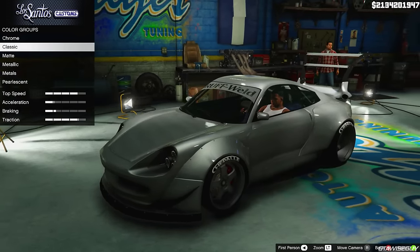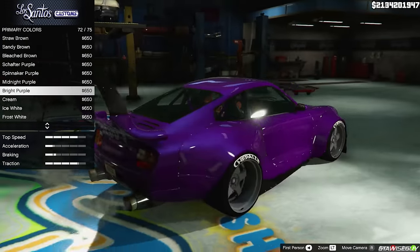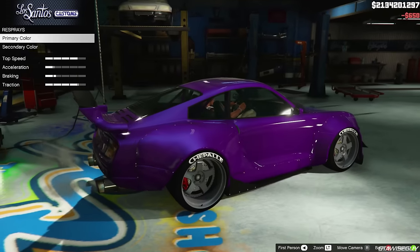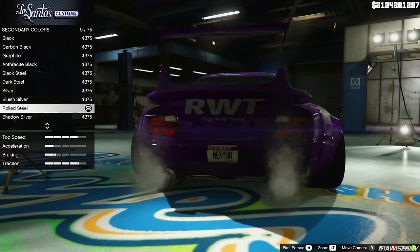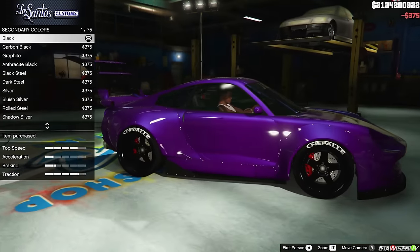Now respray — I'm actually going to go with a purple color; I do think purple looks nice on these cars. We're going to go for an RWB Rotana build — put the purple on, and the secondary color we'll go for a black. Now you can't really see the text on the back with that, but if we go for a lighter color like a bluish silver, you can see it there. We're going to go for black for now to have the wheels black.